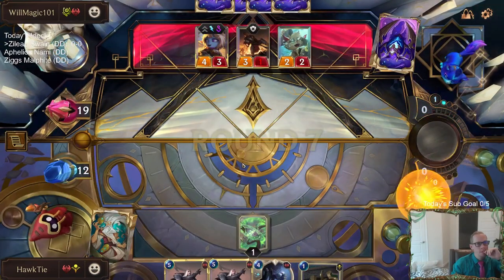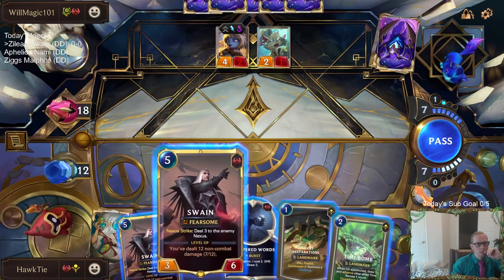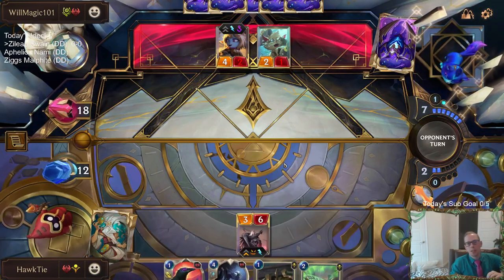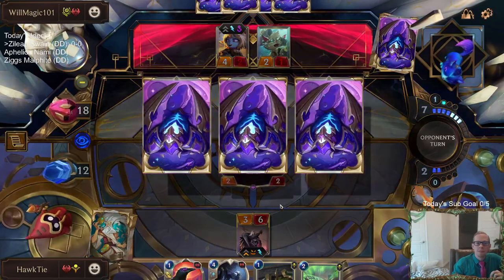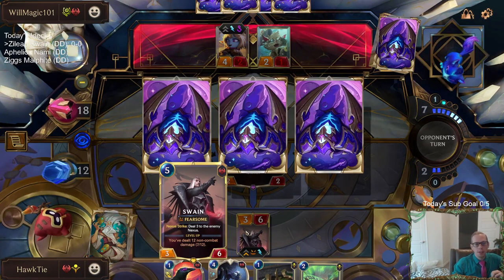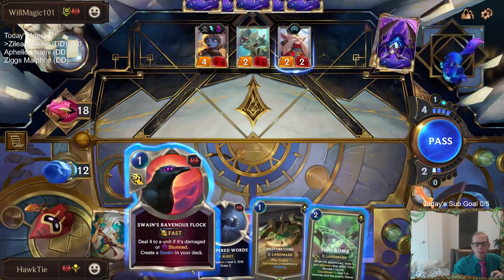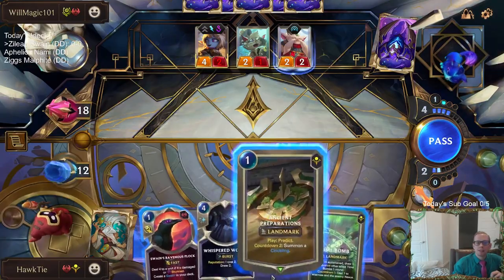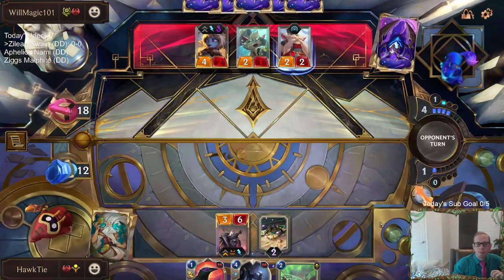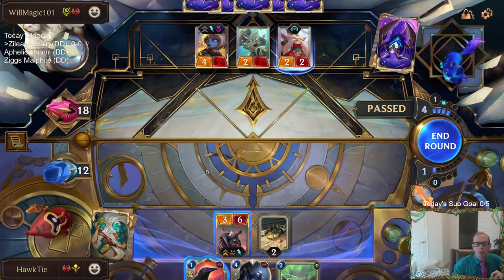Swain's at three — six, seven. I wish I would have led with the Ancient Preparations. If I would have not blocked the two-three and taken that extra two points of damage, then the Time Bomb would have done one additional point — it would have been eight out of twelve. And then this makes it.